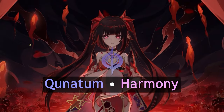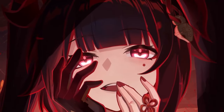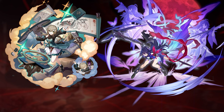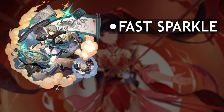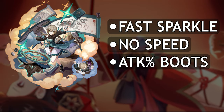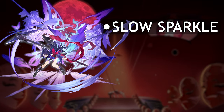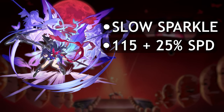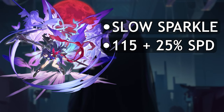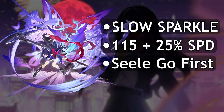Mono-quantum is finally complete with Sparkle being the first harmony quantum unit. If you play her in a mono-quantum team, she further buffs your attack by 30%. The two quantum DPS's we have now are Qingque and Xueyi. Qingque is best paired with a fast Sparkle — you can skip building speed on Qingque entirely and build as much speed as possible on Sparkle. But if your main DPS is Xueyi, you're better off playing a slow Sparkle, since Xueyi is so fast at baseline with 115 base speed and 25% from her skill, already sitting at 144.